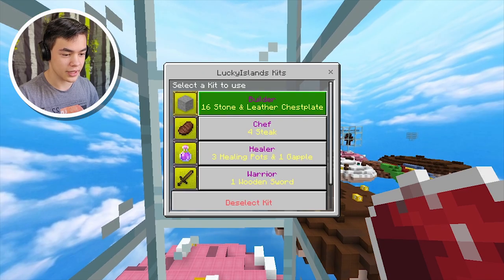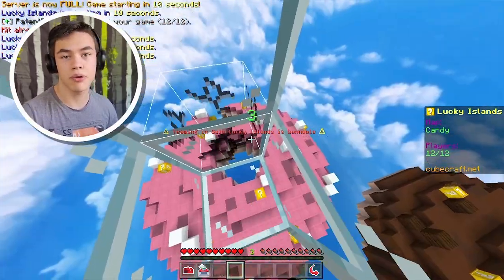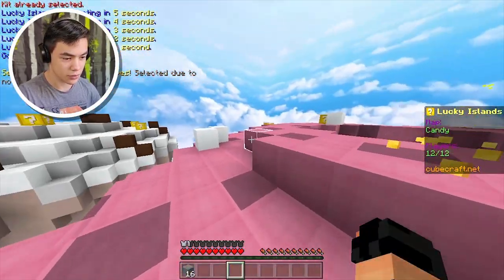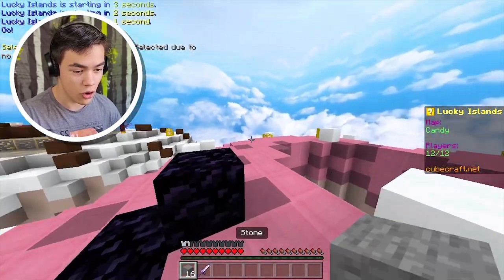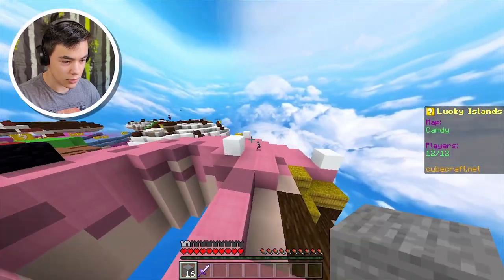You know what? Let's choose a different kit this time. Actually, the builder kit's pretty good because it gives us a leather chest plate. I can probably find a sword somewhere around here. Let's break as much of these as possible. Dude, look at this — oh my god. Fire sword with Unbreaking. That's amazing!